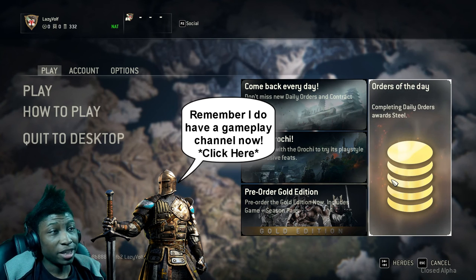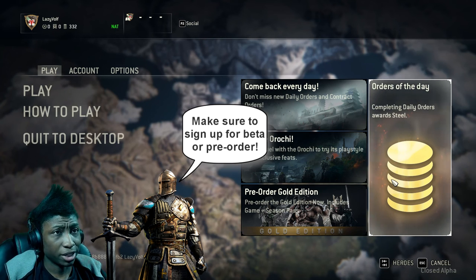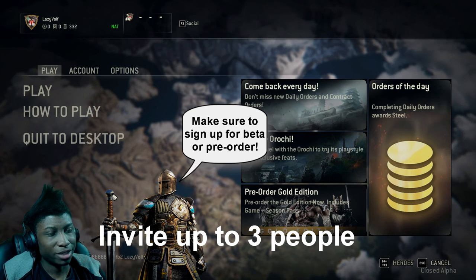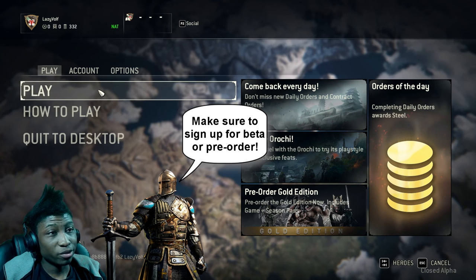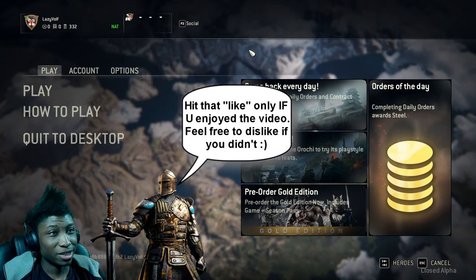Now to get into the closed alpha you just had to sign up for it, and right now they're taking signups for the next beta, so make sure you guys sign up. Your friends can also invite you to the game if they have it — I believe you can invite up to like three or seven players. I'm gonna show you guys around the menu before we actually get into the game. I might do a bot match because I have a daily so I can get my coins, then I'll try to jump into some duels.